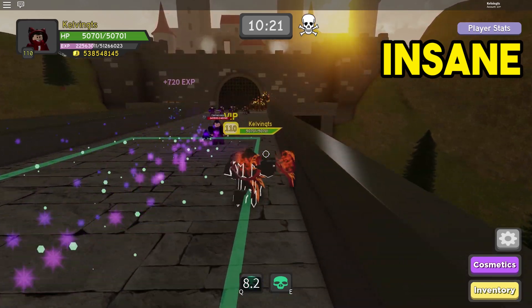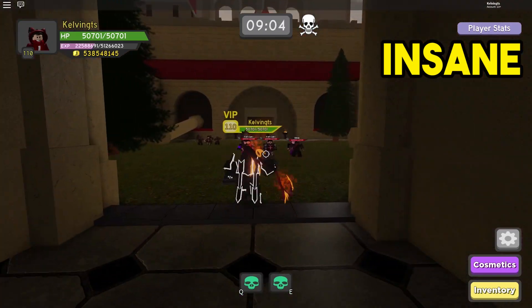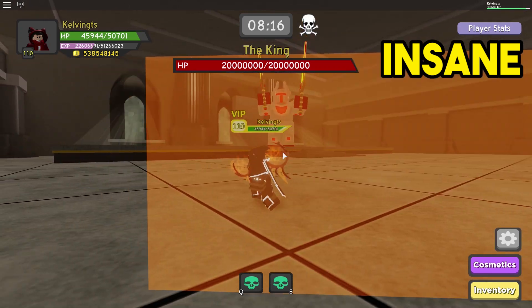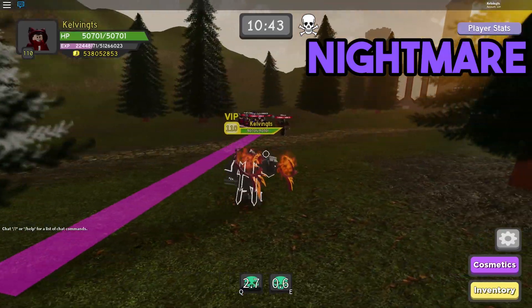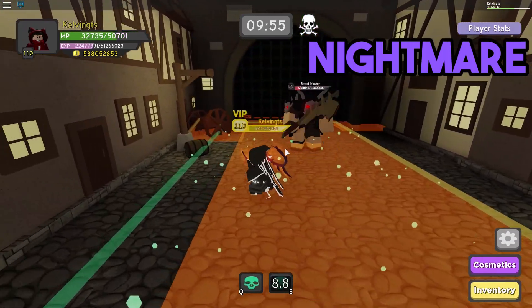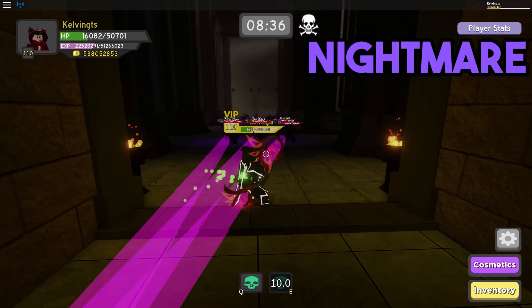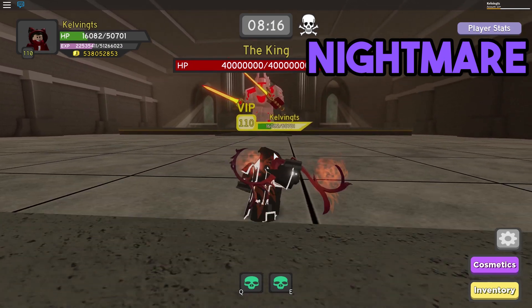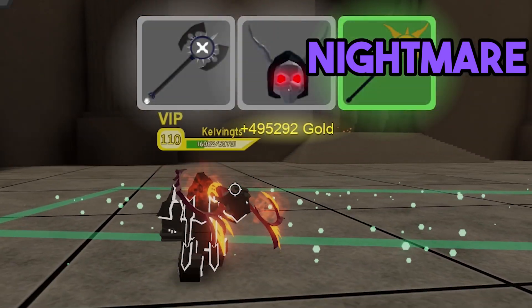Tip number seven: if your aim is to get a lot of gold, make sure you're doing insane dungeons instead of nightmare. Insane dungeons are roughly half as hard as nightmare dungeons, but the gold you can get is only around 25 to 30% less. So we're looking at a lot more gold for a lot less work. If you're running low on gold for upgrades, choose insane, finish it fast, and you get a ton of gold — plus the items from insane aren't too far off from nightmare ones in sell value.